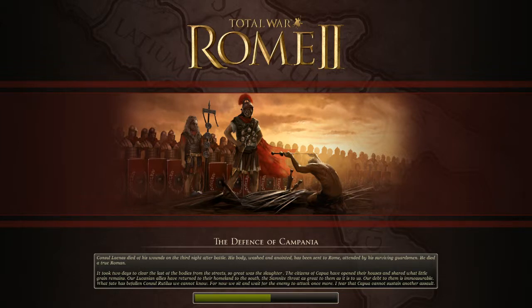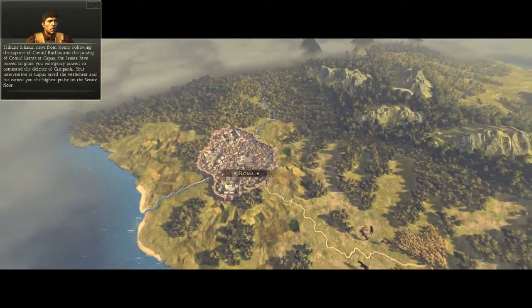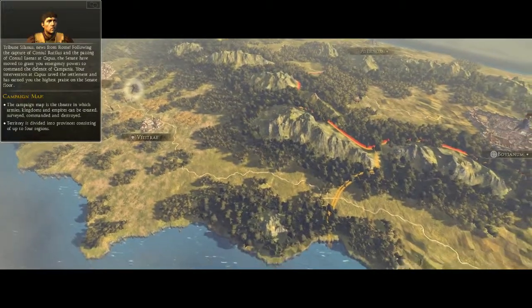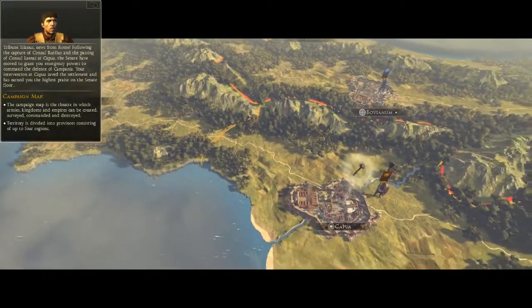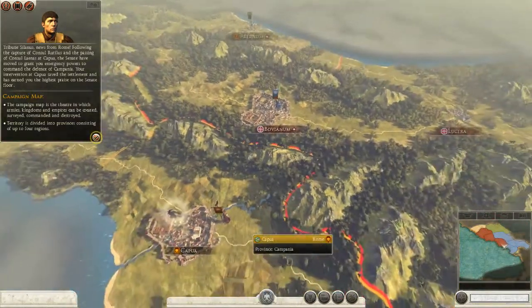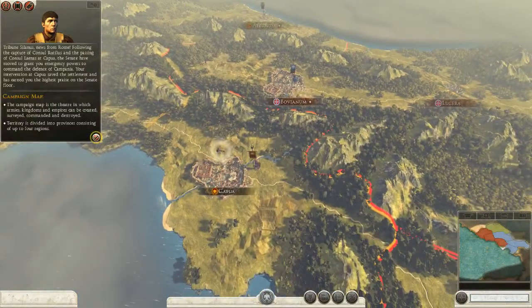Yeah, apparently a lot of people died in the battle of Capua. Loading... there we go. Tribune Salamis, news from Rome: following the capture of Consul Rutalis and the passing of Consul Linus at Capua, the senate have moved to grant you emergency powers to command the defense of Campania. Your intervention at Capua saved the settlement and has earned you the highest praise on the senate floor. Looks like we're in Italy.